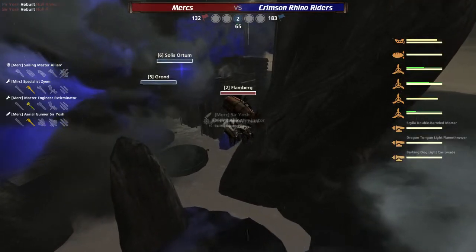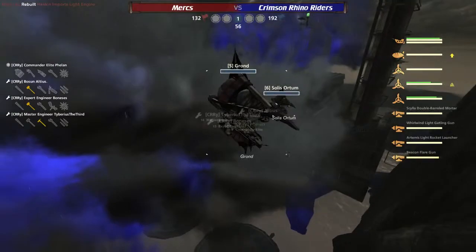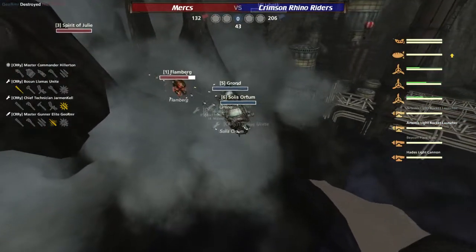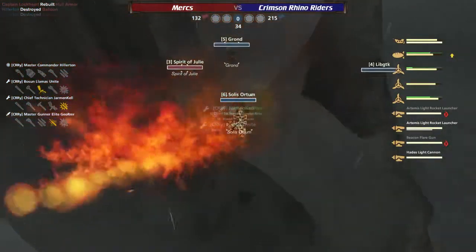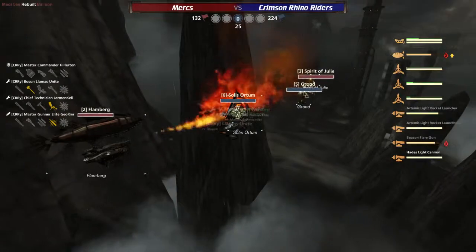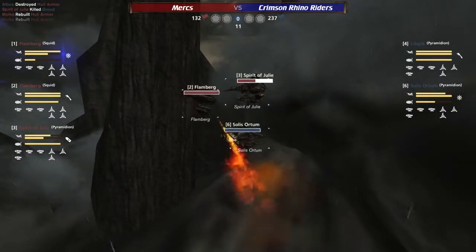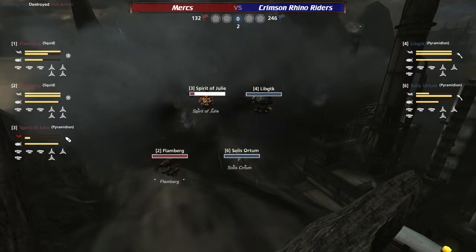The Flamberg 2 takes a bounce on its way to the point, just killing any hope of managing to get there in time. Now the Spirit of Julie is just going to have to get on top of point D while Flambergs 1 and 2 try to slow down the Gron and the Solus Autumn. Flamberg 2 is that disabled squid — all members on that ship have greased ammunition, well equipped to just get in and cause chaos. But that means they need to get in safely first. The Spirit of Julie takes out the Gron. If the LibGTK can kill the Spirit of Julie here, they'll even up the score. Now it's a two-on-two.